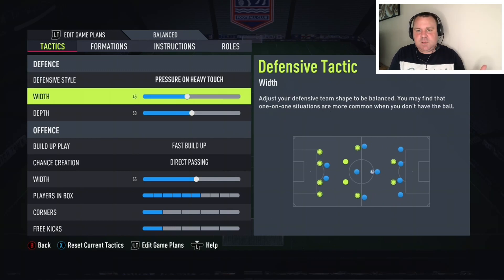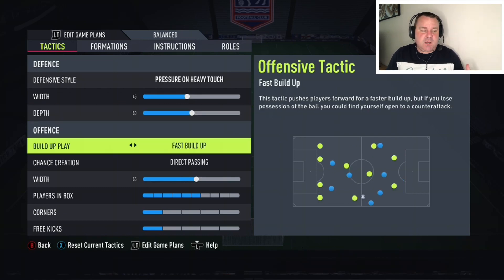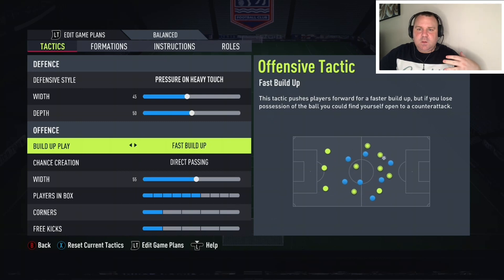The wingers are set to come back on defense, so if you're getting pinned back they will come back and it will kind of make it like a five at the back. We want to be narrow with that. Depth is set to 50 — without having actual full backs I wouldn't want to go too much higher, so 50 is okay.